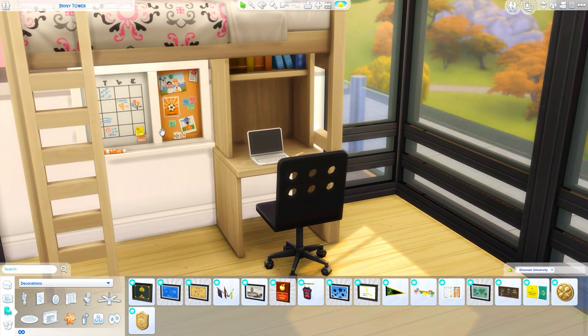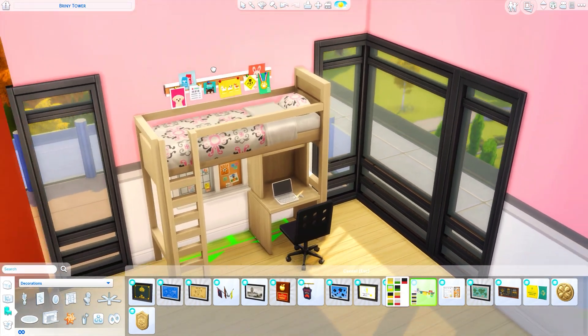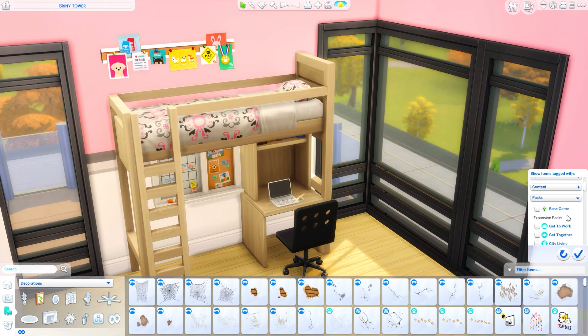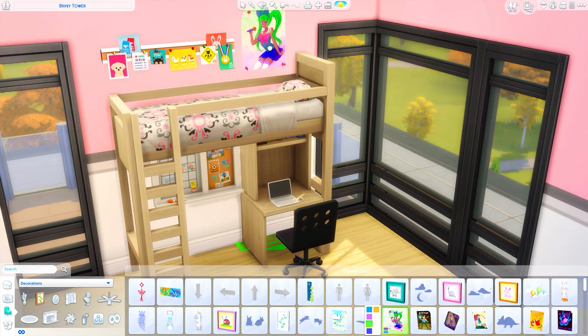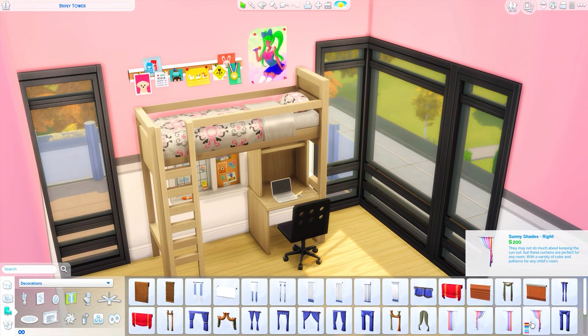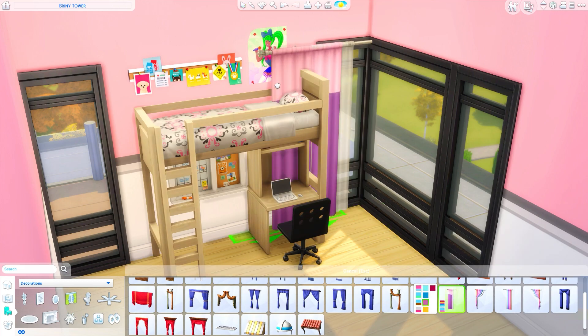If you place anything bigger under there it will prevent your sims from being able to go up to the top bunk. I made sure to play-test this so your sims could access all the places they needed to, because I wanted this to be a functional dorm room. This ends up actually having three beds in it — a loft bed with a desk underneath, and also a bunk bed over on the other side of the room.